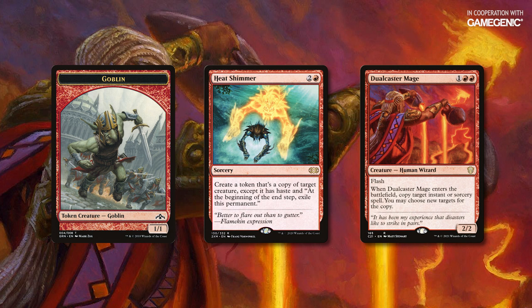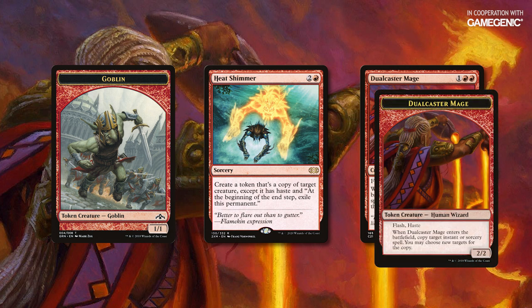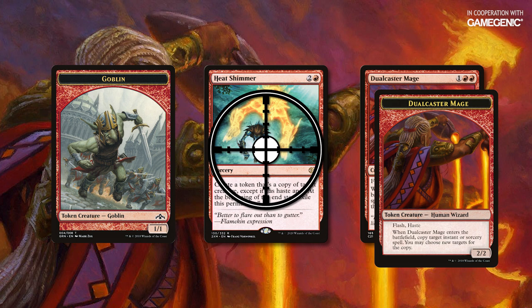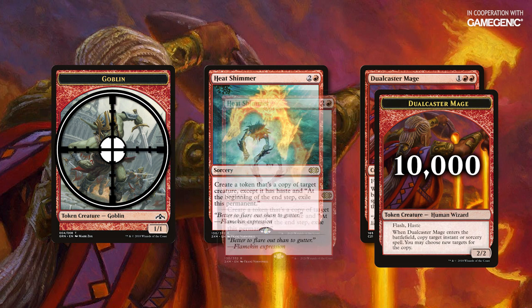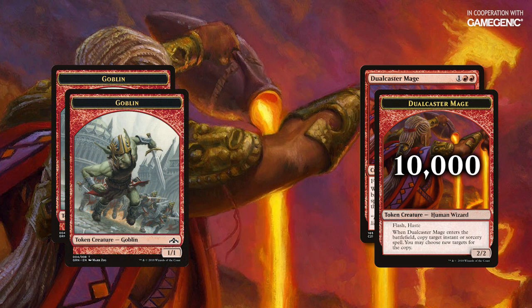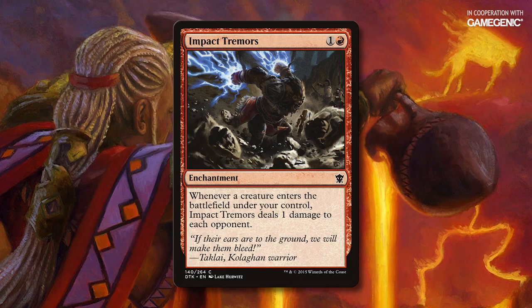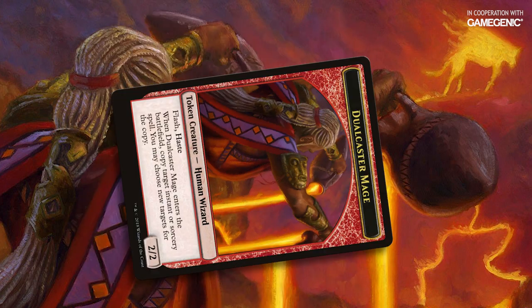When that copy resolves, I'll get another copy of Dual Caster Mage, which can target the original Heat Shimmer spell that's still on the stack. I can repeat this process any number of times, and when I've got enough Dual Caster Mages in play, I'll target the original creature with the copied spell to end the loop. This leaves me with an arbitrarily large number of Dual Caster Mages. I could take advantage of enter-the-battlefield abilities with something like Impact Tremors, but because they have haste, I can also just attack to end the game.